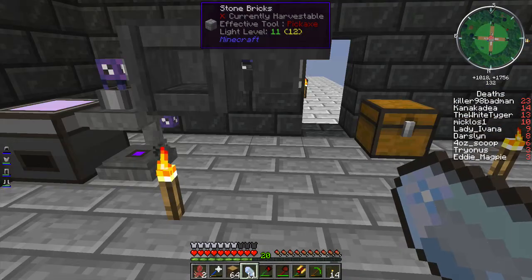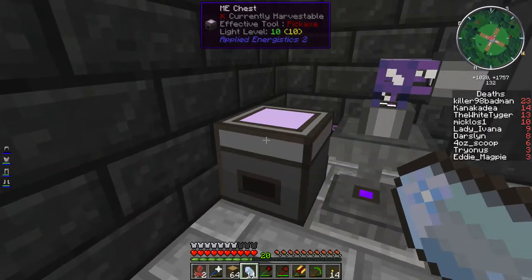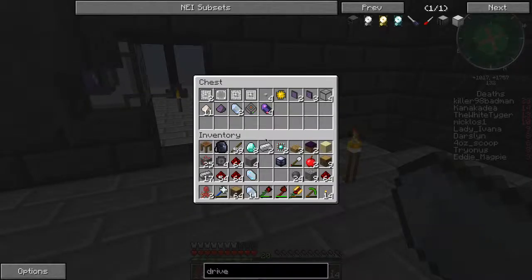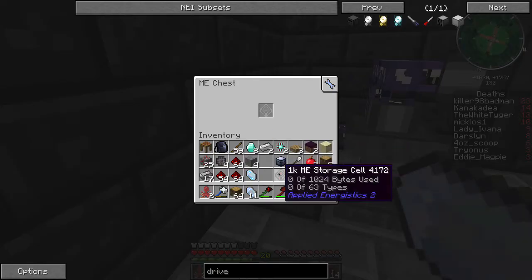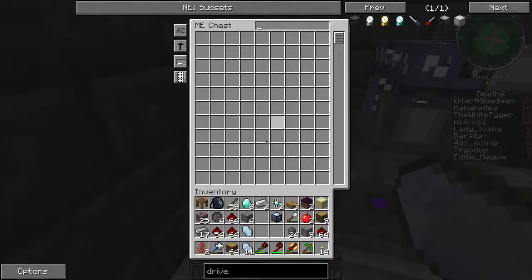I made a whole lot of gold logic circuits, and that's how I made this ME chest. I made one tiny little storage cell, put it in the bottom of the chest, click on the top of it, and you get access to everything in the storage cell. This is a 1k storage cell, the smallest one, but it's equal to maybe like an iron chest worth of storage, depending on the quantity of items you want to put into it.